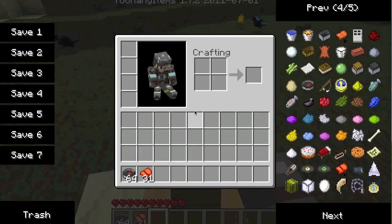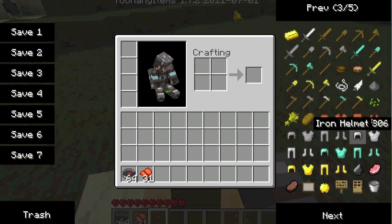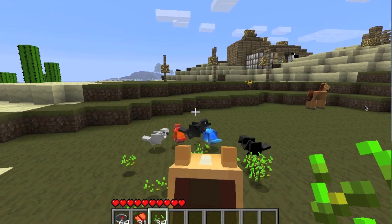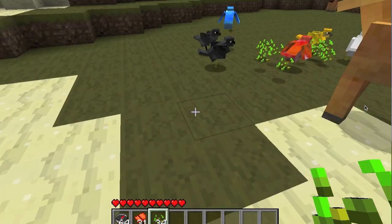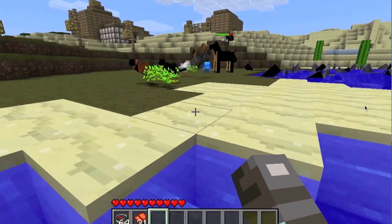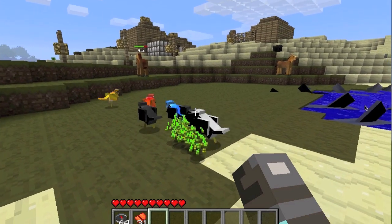You give the birds some seeds, like so. Just throw some seeds around — there you go, feed the birds. The birds will eat it and they'll be happy. There are a couple of birds and they're very cool. I think that's how you tame them. They don't really do much — they just kind of sit down, which is cool.